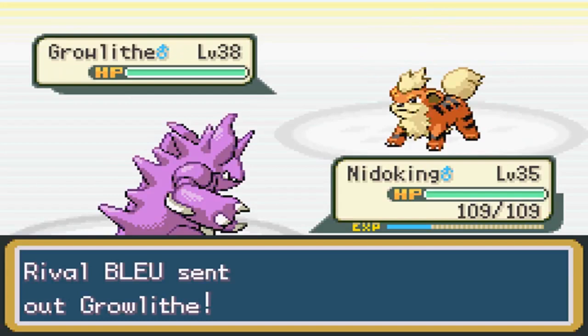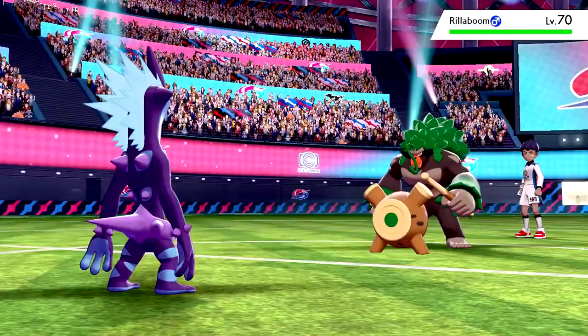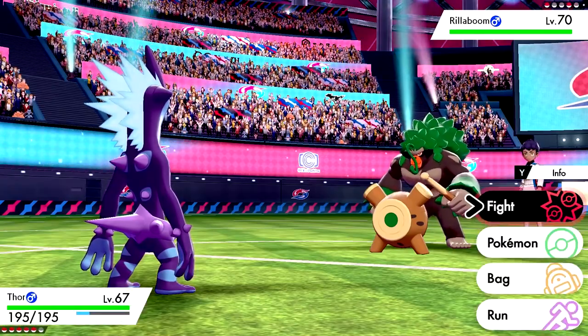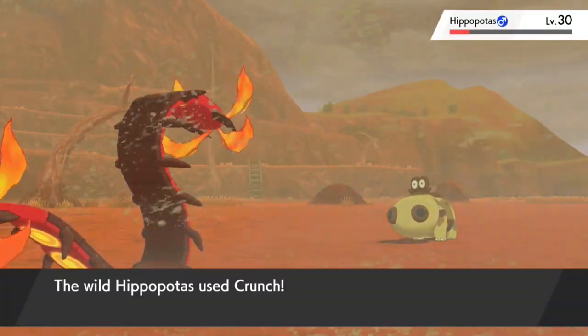Weight was a factor when the animal's weight was relatively close to their animal counterpart. For example, gorillas are shorter than Rillaboom but heavier, so their HP is pretty much the same as a Rillaboom's. Of course, I do give extra points here and there for animals that are famous for their resilience.